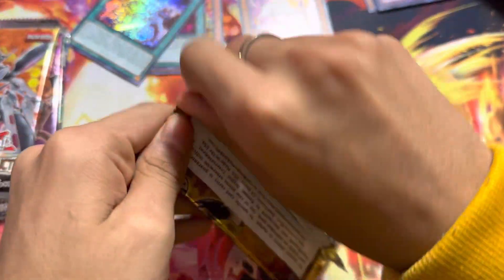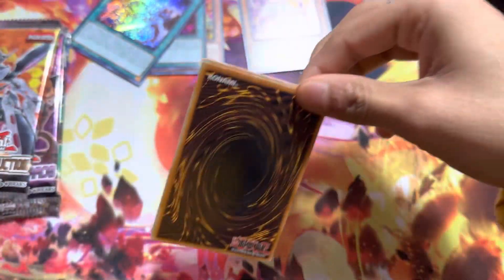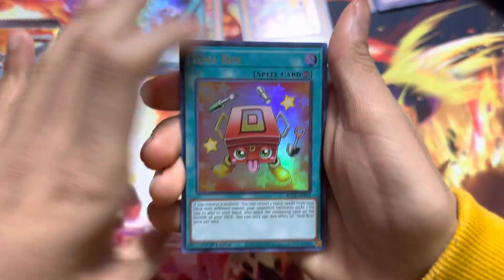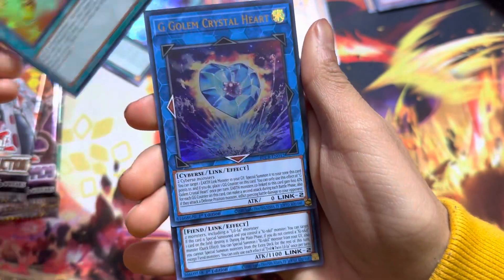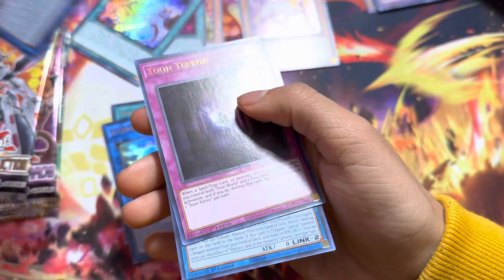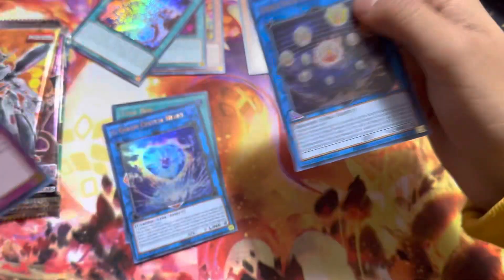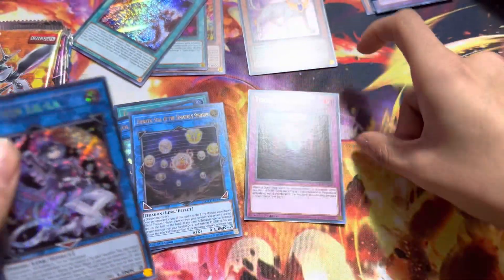Now the last pack. We got Toolbox, G Golem, Crystal Heart. I forgot to do the trick. We got Toon Terror — we got another one of those. So we got another Toon card.